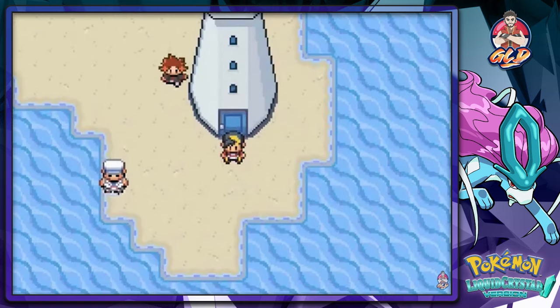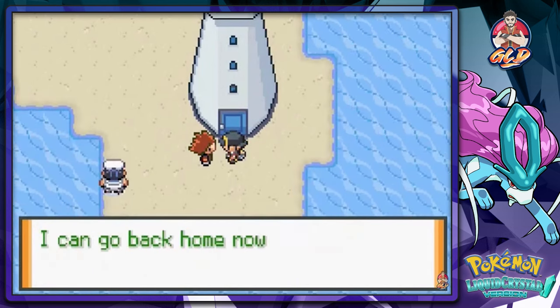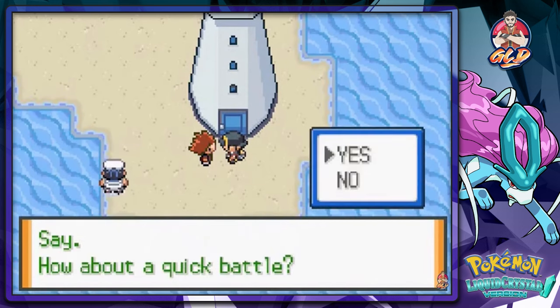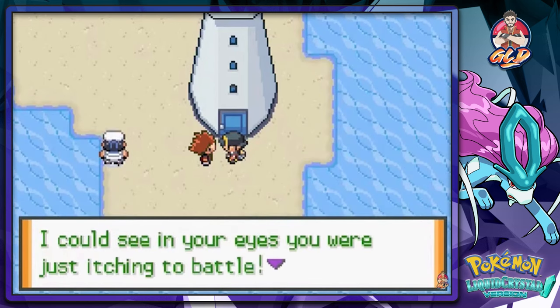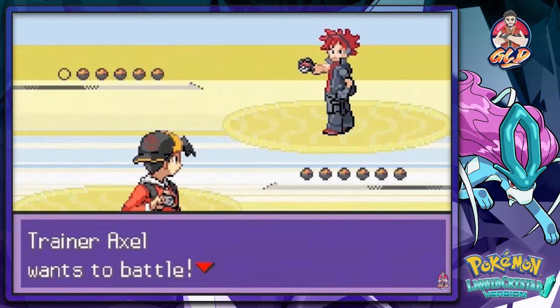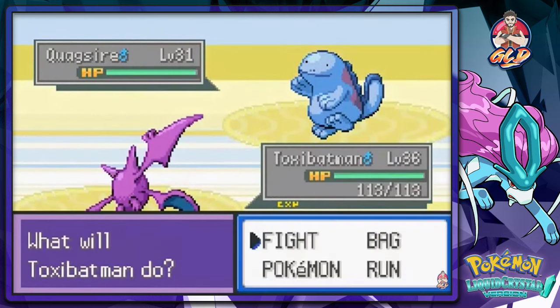After doing that, this guy says the lighthouse Pokemon is cured and he can go back home. He says it was nice meeting you Trayvon - if any Rocket members get in your way, crush them. He offers a quick battle and says he can see it in my eyes that I'm itching to battle. Prepare yourself, you will lose! Here is another battle against biker Akuma.